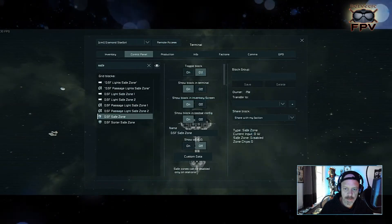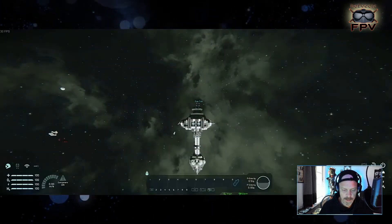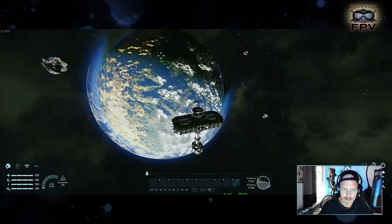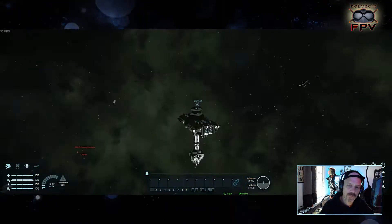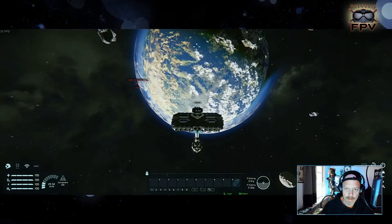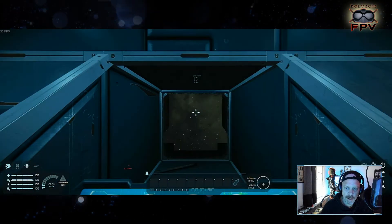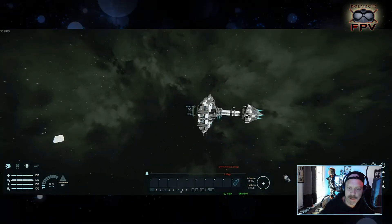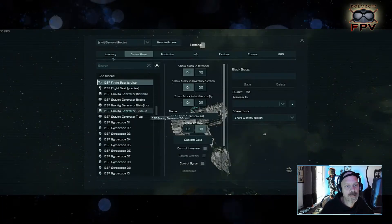Converting it back to a ship so we can fly it. You have two ways to fly: either from the regular seat, or you can change to the seat up here and fly in a 'hammerhead shark' style orientation.